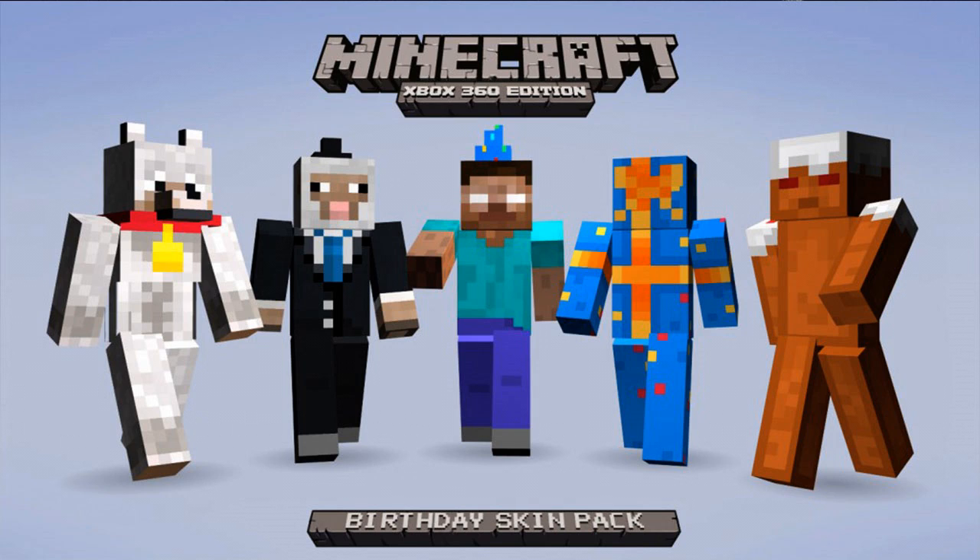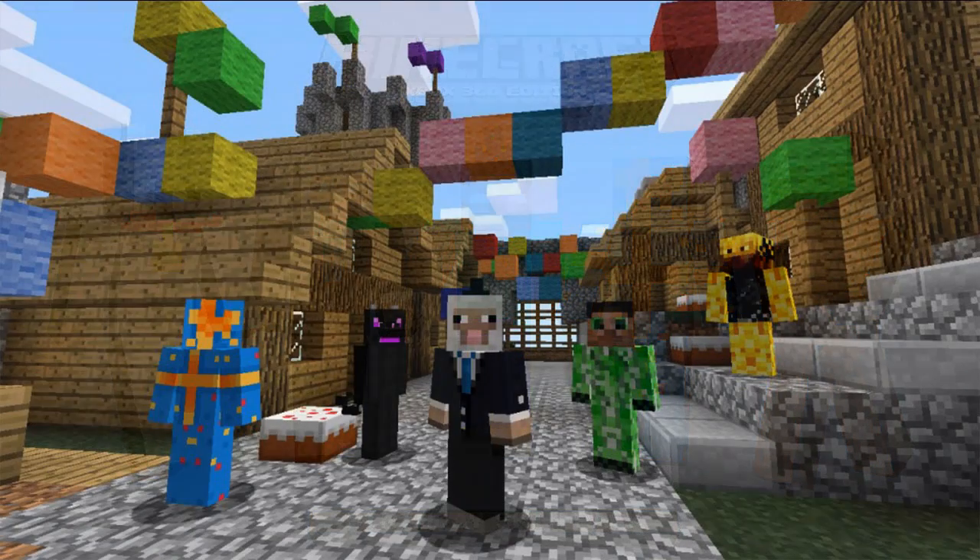You have a well-dressed sheep with a top hat, which looks really cool. You've got Herobrine right there — that's my skin — with a party hat. You've got a present guy and what looks like a gingerbread man with some icing. The last screenshot has the present guy, enderman, and the well-dressed characters all together with all these colors. It looks pretty cool.